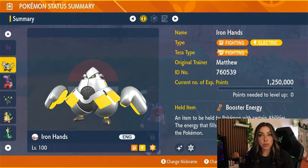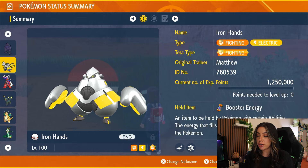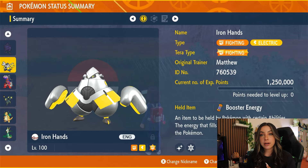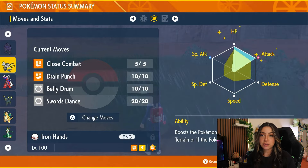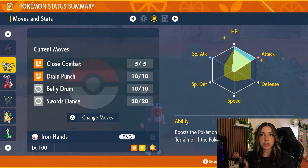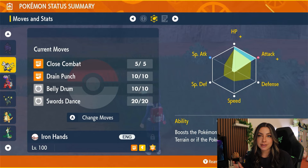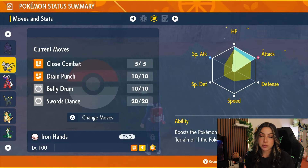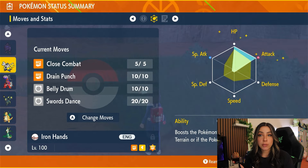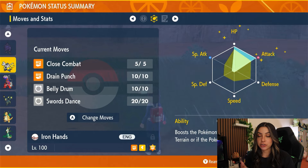If you're not a fan of Corviknight, you can always go with Iron Hands, which you also want at level 100. It's normally a fighting and electric type. For this raid, you also want it to have the fighting tera type. Its held item is going to be Booster Energy, which activates its ability Quark Drive and boosts its most proficient stat. Its EV spread is going to be full HP and full attack with an Adamant nature. For its moveset, you're going to want Close Combat, Drain Punch, Belly Drum, and Swords Dance. Close Combat and Drain Punch are both super effective moves. However, Close Combat does have the slight drawback of lowering your defense and special defense, while Drain Punch has the added benefit of also giving you HP recovery. Belly Drum and Swords Dance are there to boost your attack stat, but remember that Belly Drum also takes your HP away — so keep that in mind. For this reason, this is probably going to be better as a group strategy Pokémon.